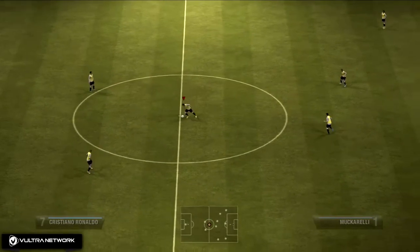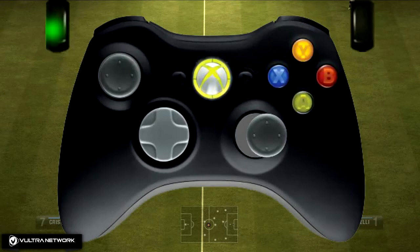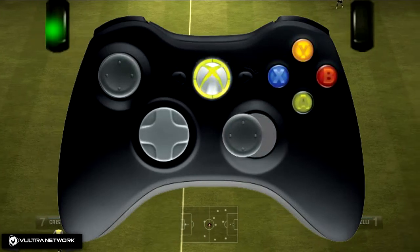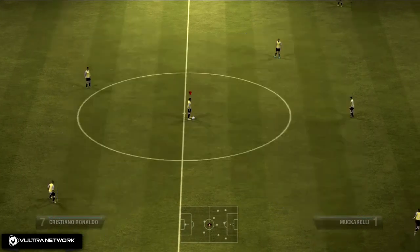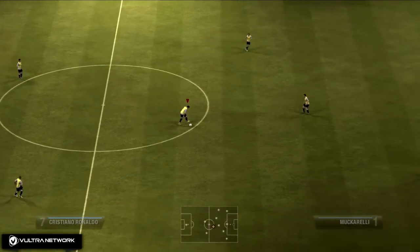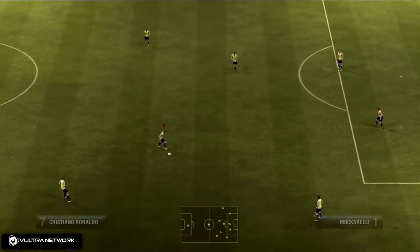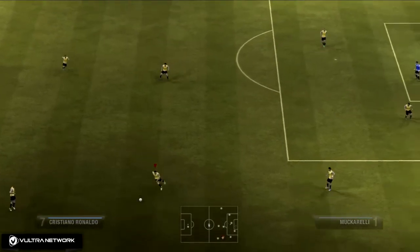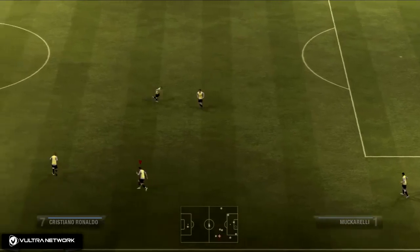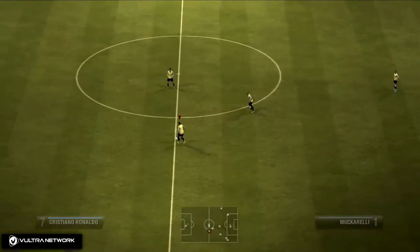The next one is the heel flick — pretty helpful. You're going to flick the way your guy is facing and then back the opposite direction. So in this case it's right-left, or down-up if facing that way, or left-right if facing that direction. Just flick away from you and then back the opposite direction from where you just flicked.